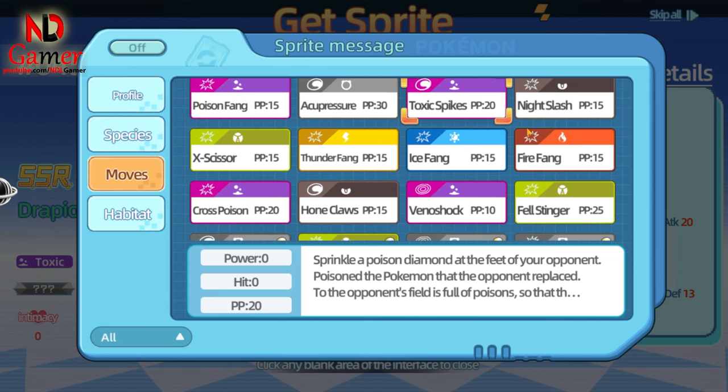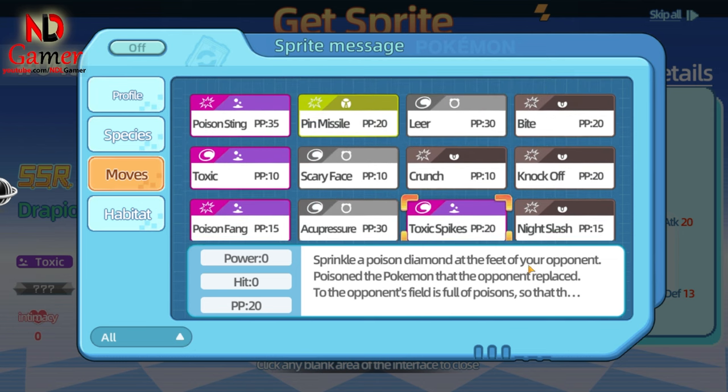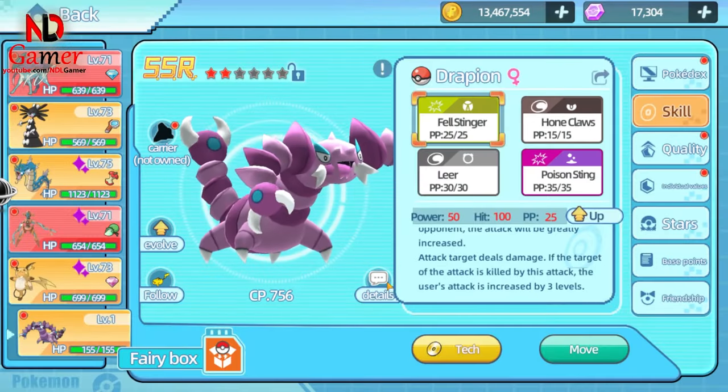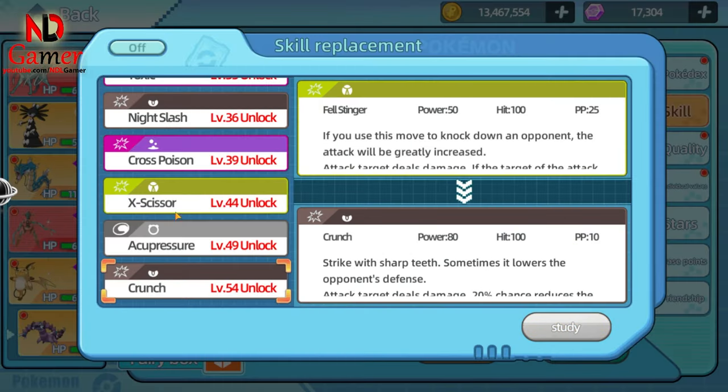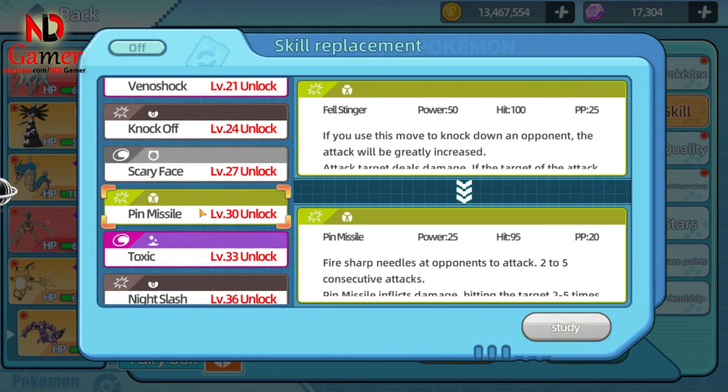If you want to go fully defensive, choose plus Def and then select buff skills for it, because its speed and attack aren't particularly high compared to other Pokémon. As for its skills, you can use Fel Stinger to buff its attack — just two buffs will max it out. For damage dealing skills, use Crunch and Knock Off, or Crunch and Pin Missile if you trust your luck.